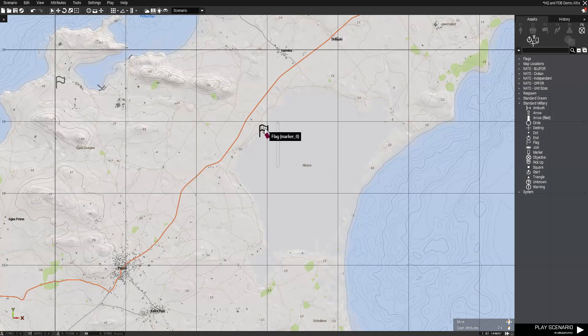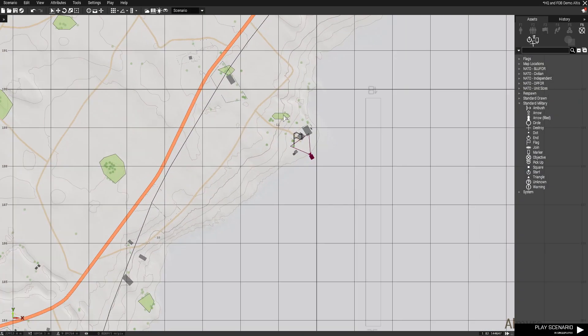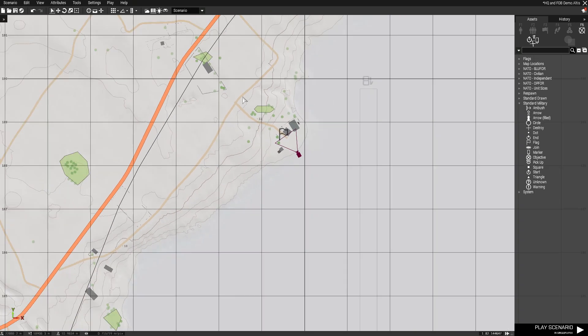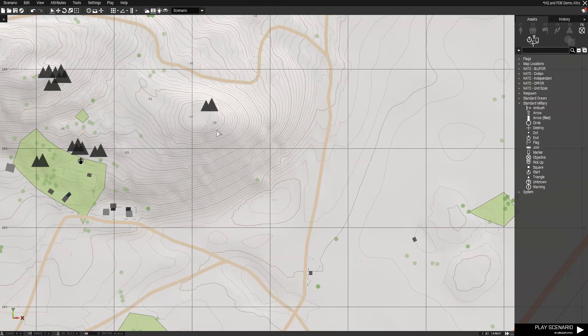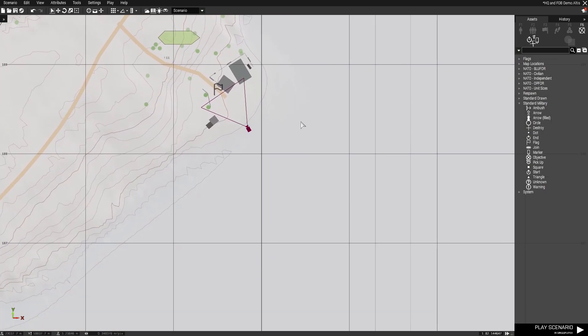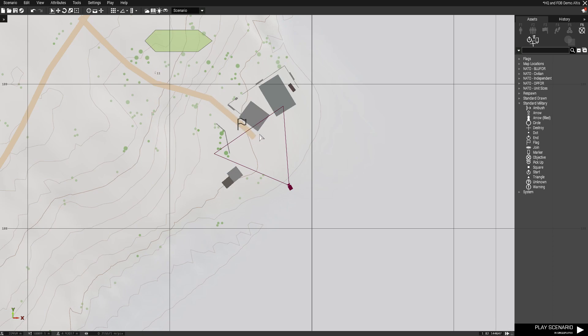For location, as you can see I've flagged a few areas of interest on Altis. The main thing you want to look for is a flat area. If you go over to a hilly area you can see the contours — the closer together the contours are, the more the land will increase or decrease in gradient. So you want to find an area without many contours, like the salt plains, which is perfect. I also like having a little road leading in so it looks like it's actually supposed to be there.